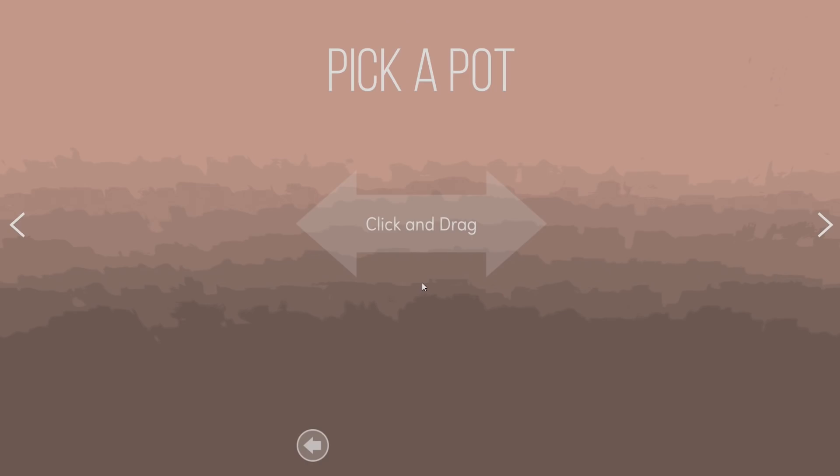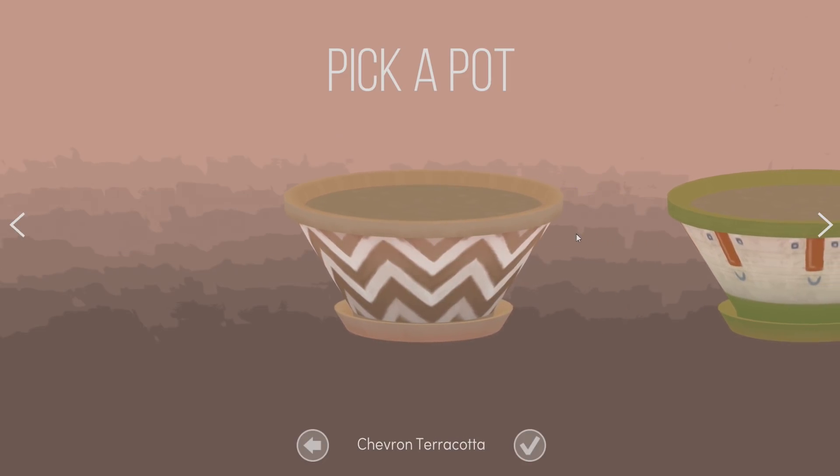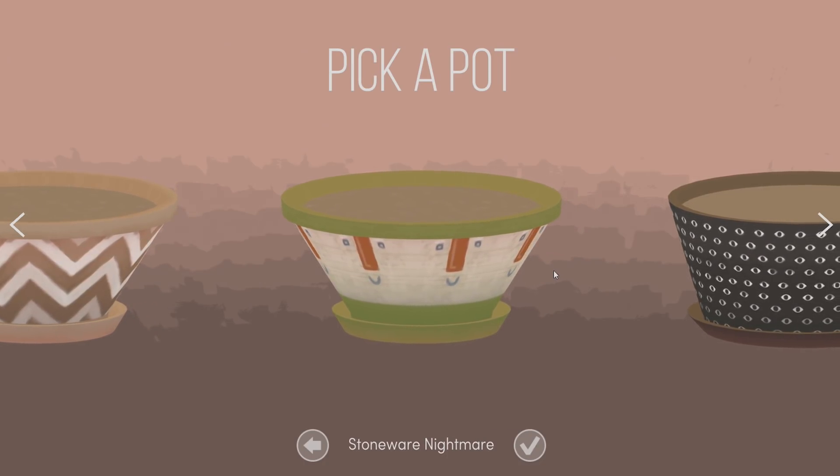So this is the load screen — it's very pretty. We get to pick a pot, click and drag. This is all very nice. If you guys follow me on Instagram or Twitter, you know that I have a pretty big succulent collection at my house.